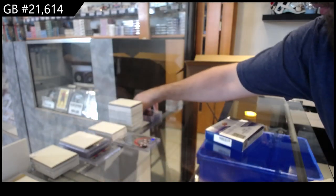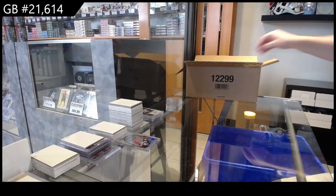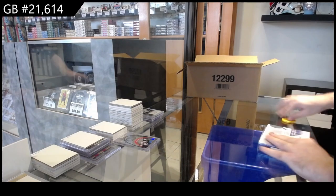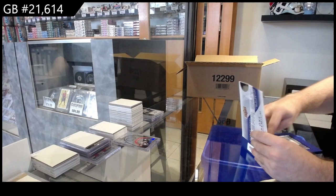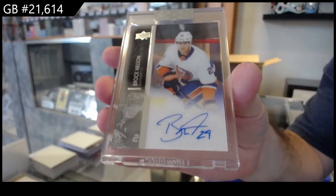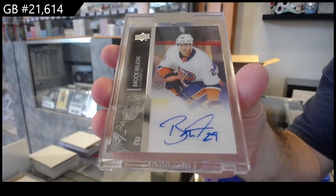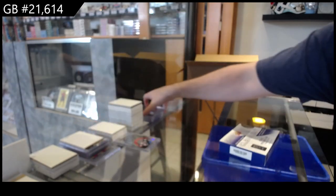Does anyone remember which one it was? I remember the one where we had like nine numbered cards come out of it and I was like, what the heck — why couldn't they have separated this into two cases? Too funny. We've got a base auto of Brock Nelson for the Islanders.